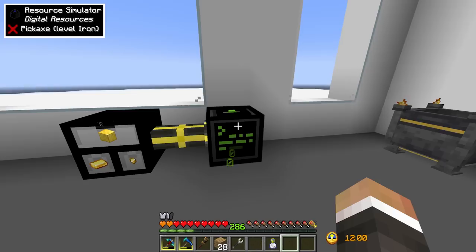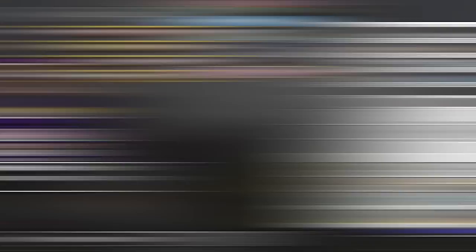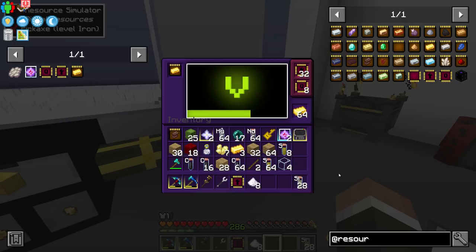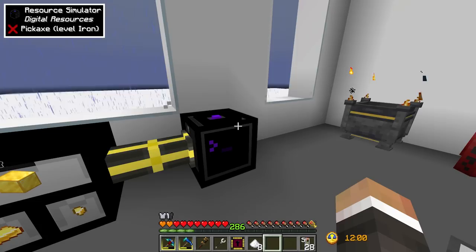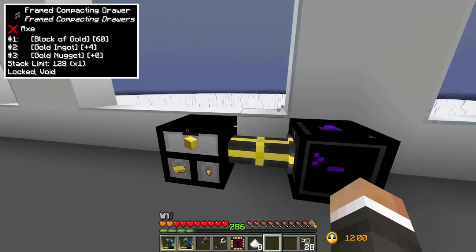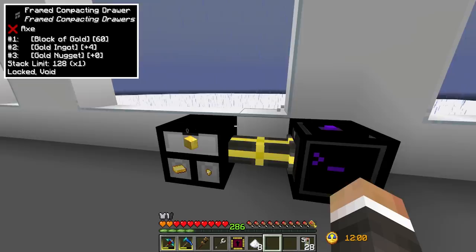Let's make another 30 speed upgrades to max out at 32 speed upgrades in this resource simulator and see just how fast we can make gold. We've maxed out the speed. Without time in a bottle this is as fast as it goes - there's a visual glitch where the count shows 32 then 64 and stays, but the gold is being transferred basically instantaneously into the storage drawer as it's made. We're at 512, 528, 544 - it goes up by 16 every time.